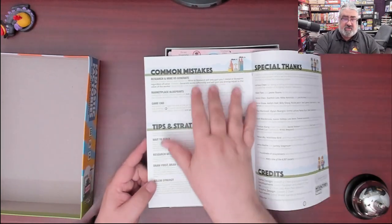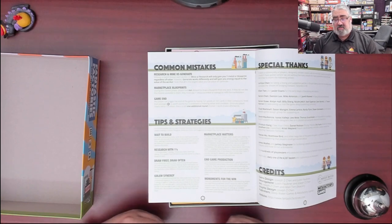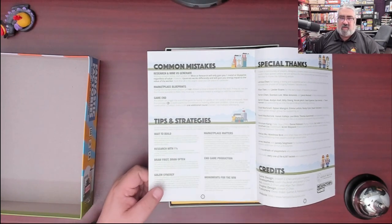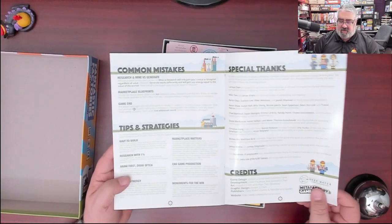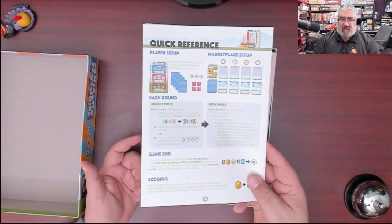And then we have some common mistakes. I do always appreciate that, because I've got to say most of the time when I read those — especially after I've played the game a couple times and go back to it — yes, those common mistakes apply. Tips and strategies — I won't read those before I teach the game, because that'd just be mean. And then they thank a whole bunch of people. And then there's a quick reference on the back. I love it.